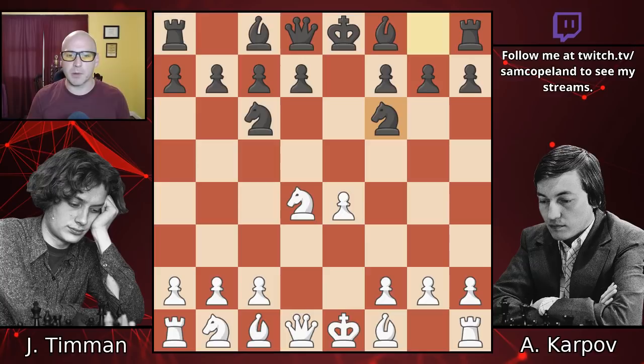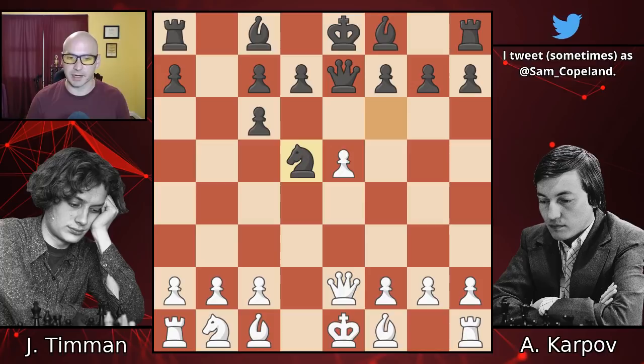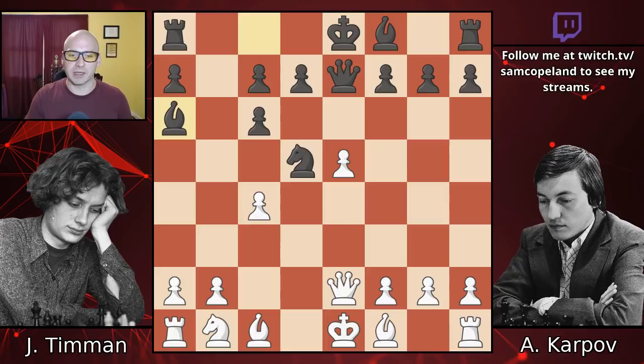Knight takes c6, pawn takes c6, pawn e5 attacking the knight - Black doesn't move the knight right away. Instead, Black plays queen e7, pinning the pawn. White plays queen e2, unpinning the pawn. Now the knight does need to move - it goes forward to the center with knight d5, pawn c4 attacking the knight. Bishop a6: for the second time in eight moves, Black chooses to develop and make a pin rather than retreat the knight. Knight b6 is also popular and might even be the better move in this very theoretical position.